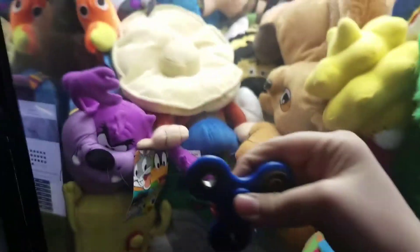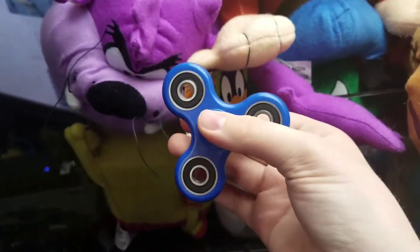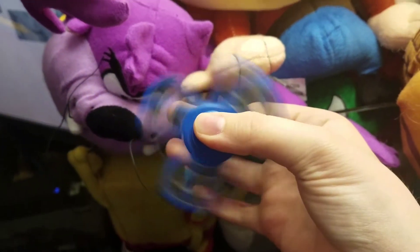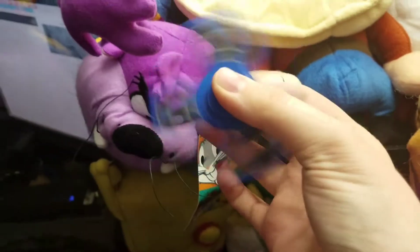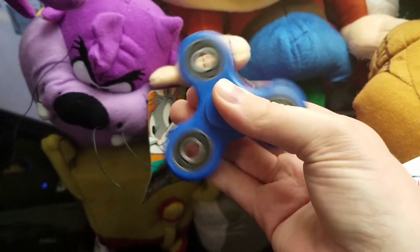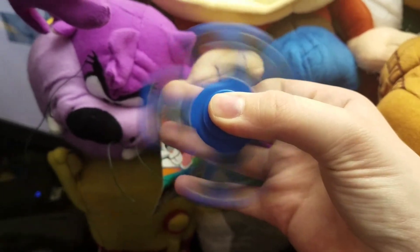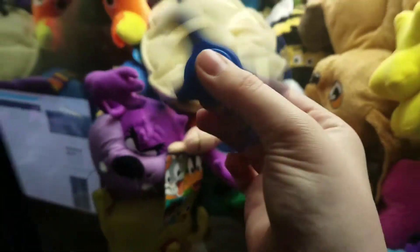So here it is — here's the quick little hand spinner thing. I'll do it above the claw machine so you guys can see it. These are really cool products. This is not slow motion — it looks really cool on camera, doesn't really look this way in real life, it's kind of weird. But these things are very cool. It's cool to see from a camera perspective.